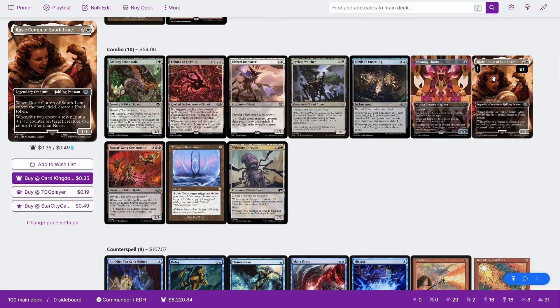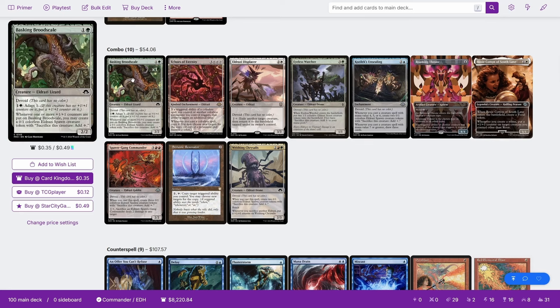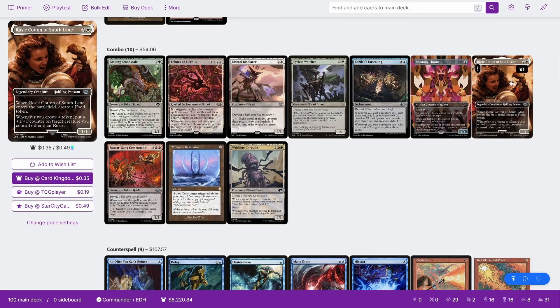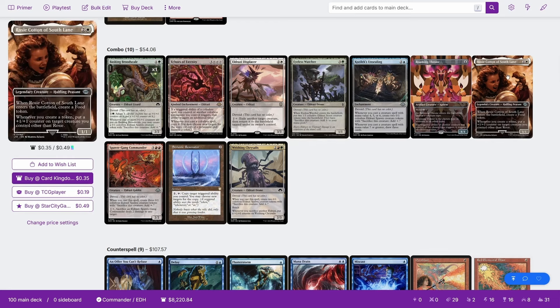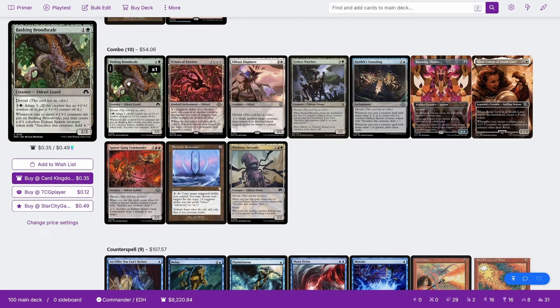Whenever you create a token, you put a +1 counter on target creature you control. So with Brood Scale in play, you cast Rosy Cotton, she creates a food, her second ability triggers, you put a +1 counter on the Brood Scale. The Brood Scale triggers, you make a spawn token. Because you made a token, Rosy Cotton triggers, you put a +1 counter on Brood Scale. Brood Scale becomes an infinite power creature, you create infinite spawn tokens, which means you can one-shot a player who can't block the Brood Scale, or just create infinite colorless mana with your spawns.